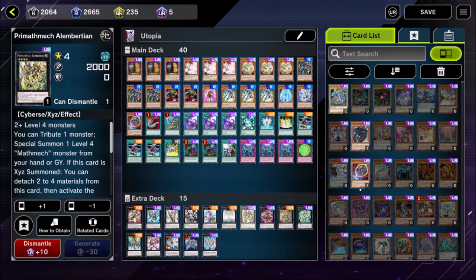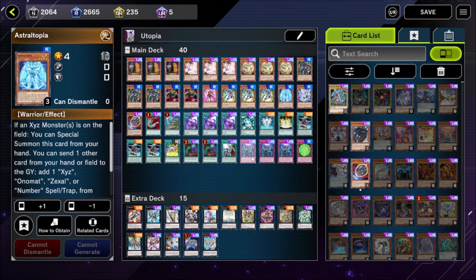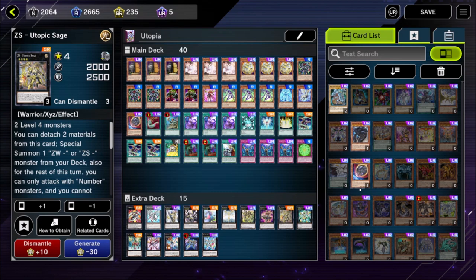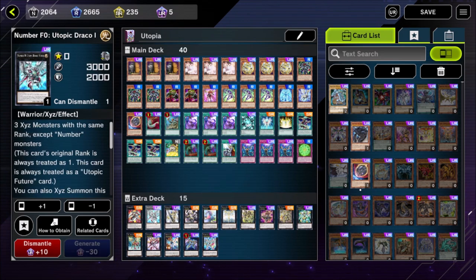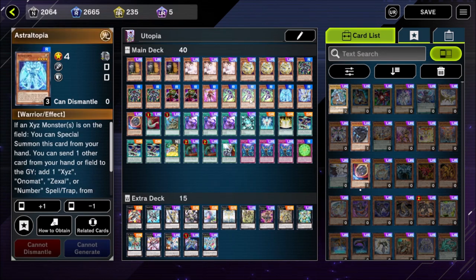Prime Makhematician — I'm probably saying that wrong — is only summoned when you use three monsters as XE materials, three Level 4s. You get access to the effect to add one Level 4 monster from your deck to your hand, which is going to be Astral Topia, and then you've got an XE monster to special summon. It's also not a Number monster, so you combine it with the Utopic Sage to summon Number F0, which then goes up into Utopic Draco Future. It's a very very good card.